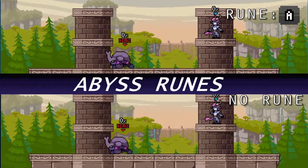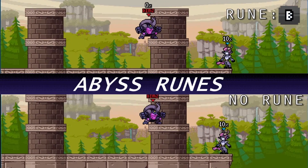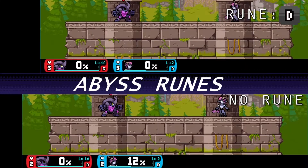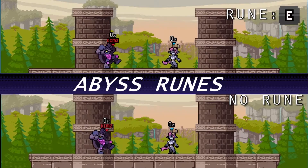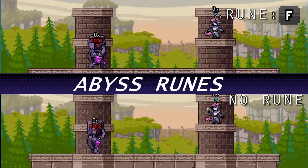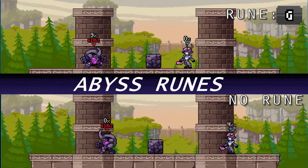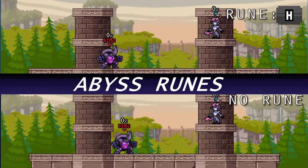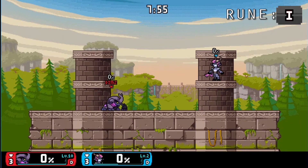Rune A: forward strong boosts Crag forward. Rune B: aerial attacks have increased knockback. Rune C: forward special has reduced startup. Rune D: while in forward special you take no damage or knockback. Rune E: down special has increased knockback. Rune F: throwing rocks gives Crag a speed boost. Rune G: rocks take more damage to destroy. Rune H: forward special has faster movement.